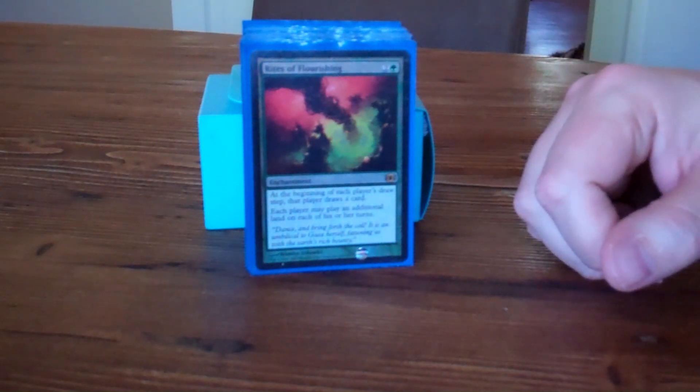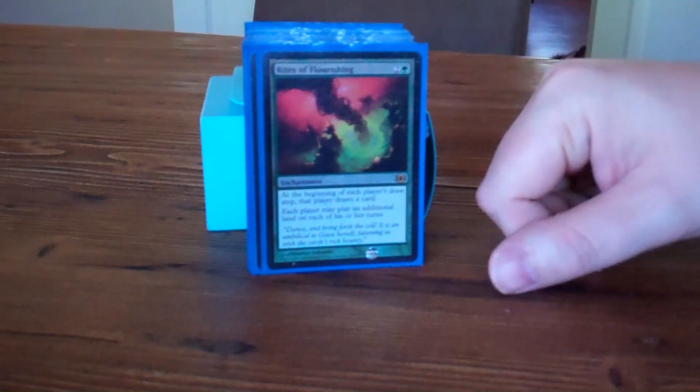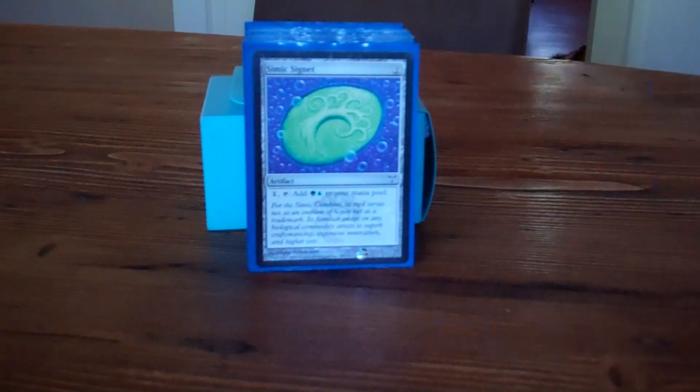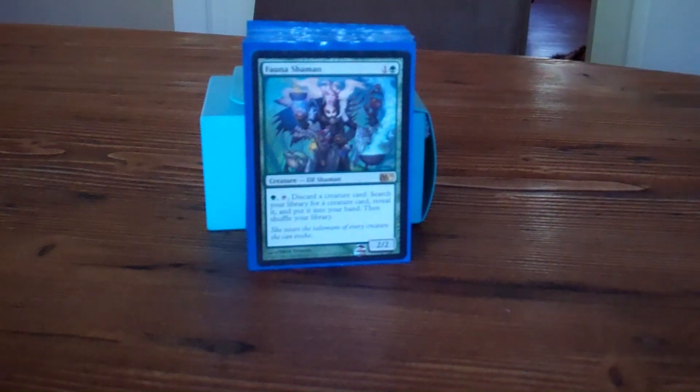Now we get into some of the additional mana producers. Rites of Flourishing made it in here just as a way to keep playing lands and drawing cards — it's a nice political card, letting everybody draw extra cards and play extra lands. Darksteel Ingot as a mana producer and Simic Signet. Where this deck has gone, away from being about eight casting cost sorceries, it has gone towards being a Survival of the Fittest deck. There are just so many creatures with come-into-play abilities in these colors that playing Survival and being able to tutor up whatever you want is really important. You run into so many unexpected game states in Commander that in a hundred cards you're never going to have the guy you absolutely need. So I'm running Survival and Fauna Shaman to that end.